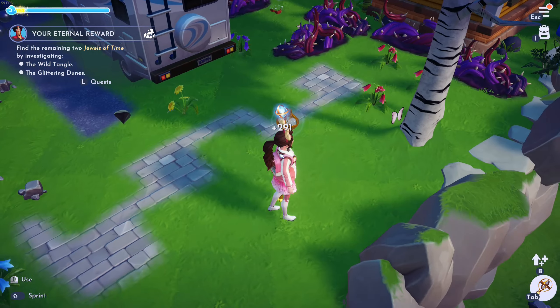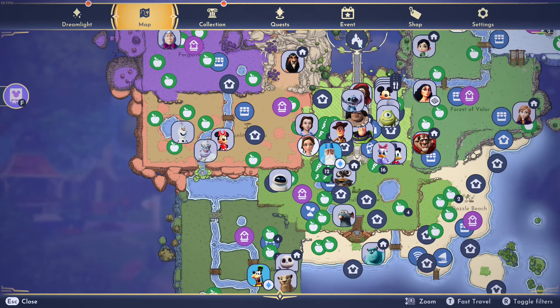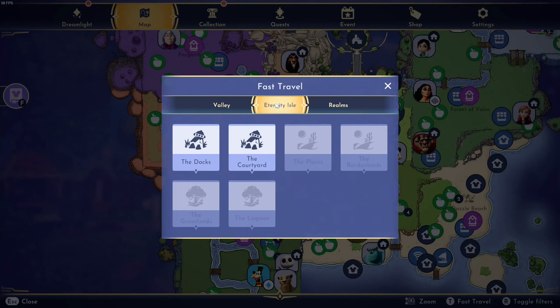You can find those points here, but I'm just going to go back to the Eternity Isle. Let's fast travel there. You can also find mist points there by removing the —